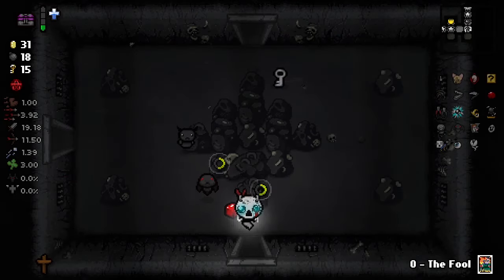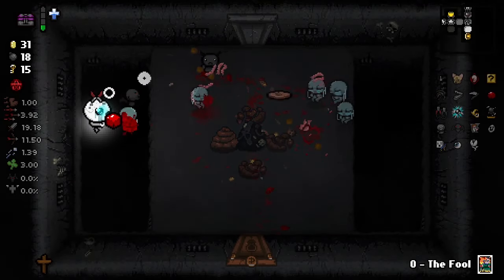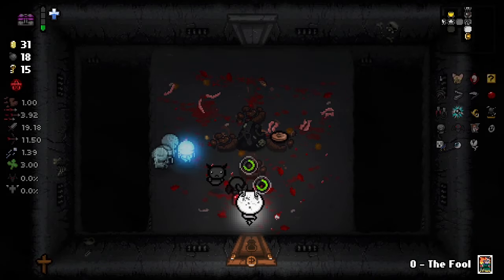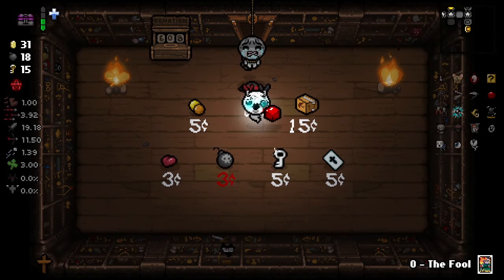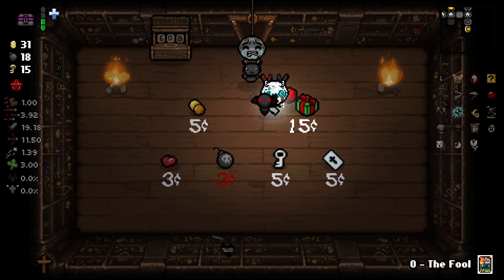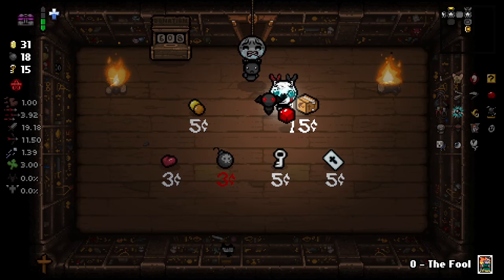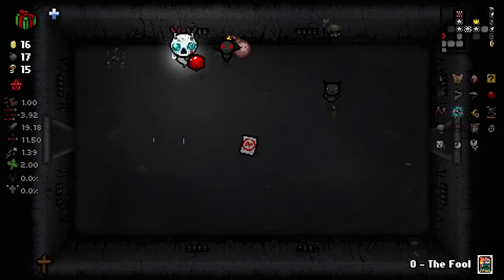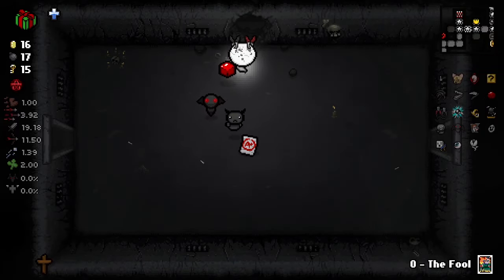Let's also go and find our shop — and look at that, we found it immediately. And it has... those are all really good. Member Card is great with a lot of money. Car Battery is great with our active item. But I think what I want to do is grab Mystery Gift. Then we're going to want to put it in our secret room, which is here. Look at that — we have five items to choose from.